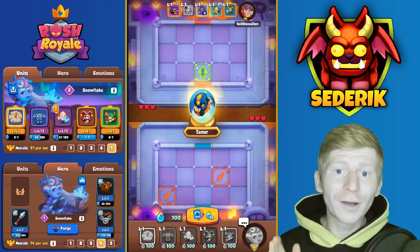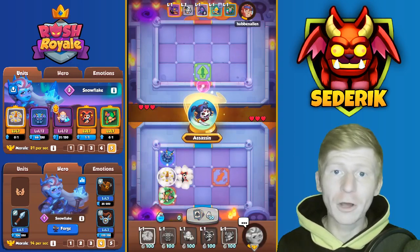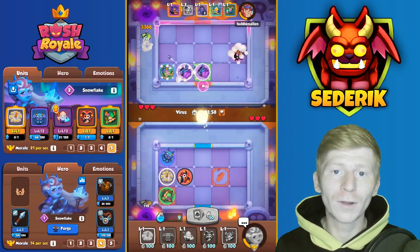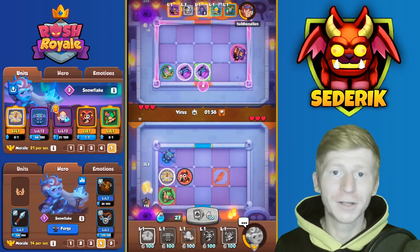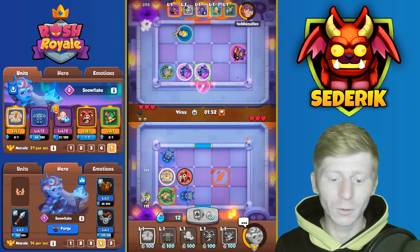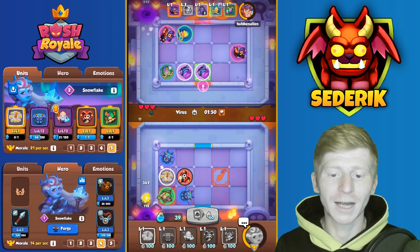The secret to the gargoyle deck is clock, ladies and gentlemen — no chemist, no bombardier. Just get your high merge stone gargoyle in the center of some high merge gargoyles, and you're going to be seeing the destruction this deck can do. Make sure you're getting some clocks on the board, merge them off, get them all high merge, and get them all slowing that enemy side down.